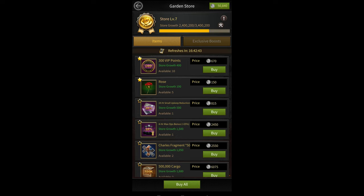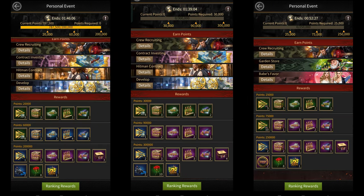Finally, the last way of getting roses — and also the one that gives you the most — is the personal or individual events. These are events that happen throughout the day and refresh every three hours. Doing some of these events can give you roses. The number of roses you get depends on your mansion level. For example, at mansion level 26 I get 8 roses per individual event, while at mansion level 30 you can get up to 10 roses per individual event, but you'll also have to score more points to get them. For mansion 26 you need to score up to 250,000 points to get these 8 roses, while for mansion 30 you usually need to score 300,000 points to get 10 roses.